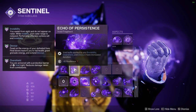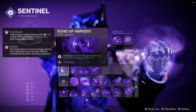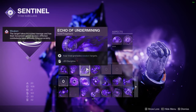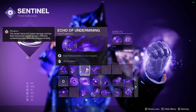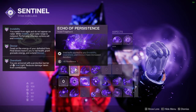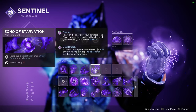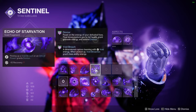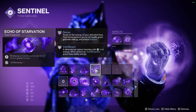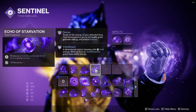For Void fragments, the four best are: Echo of Harvest — defeating a weakened target creates an orb of power and a void breach; Echo of Undermining — your grenades weaken targets hit, which enables Harvest; Echo of Persistence — void buffs like invisibility, overshield, and Devour have increased duration; and Echo of Starvation — picking up a void breach or orb of power grants Devour. Devour means final blows restore you to full health and grant grenade energy, which is great for Heart of Inmost Light.